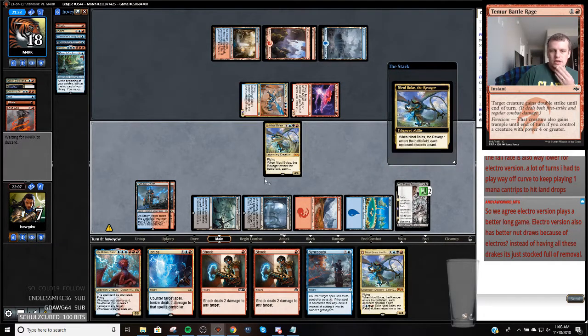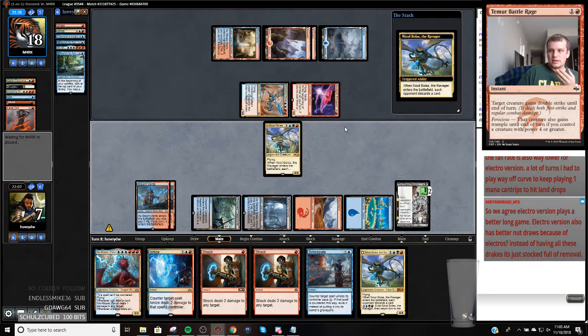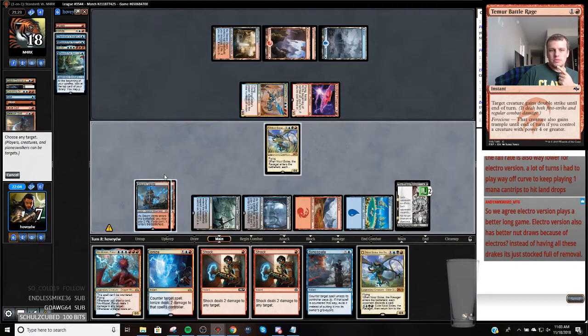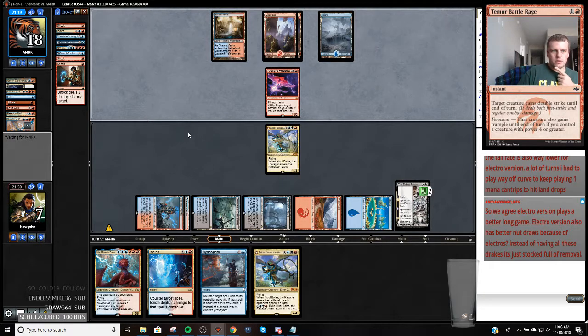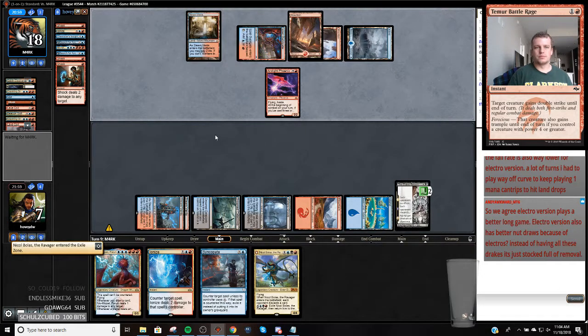I think I'm just going to double shock this right now so we don't get destroyed by a Dive Down. I do like the Murmuring Mystic. We're going to ditch a Beacon Bolt - let's definitely get rid of this. We could get burned out of this game. But they're just going to hit this and we're going to get back Niv, then play another Niv, especially if we hit a land and have a counterspell. I also always lean toward being aggressive with basically everything that I do.